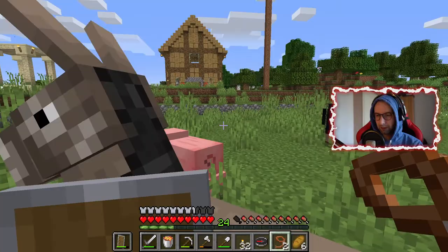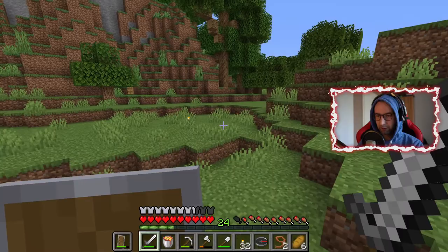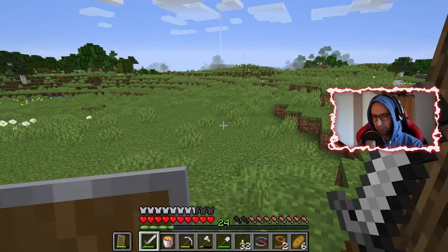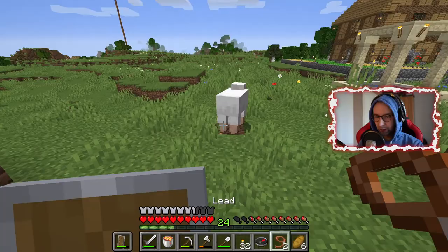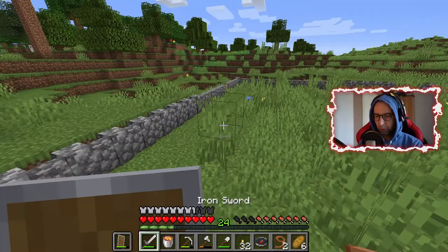I hate it when they're inside the high grass because you cannot interact with the animals then. I can hear a zombie — oh, there was a creeper but he's gone now. And here we have a sheep — yes, I'll need sheep! Come with me little sheep, we have a white one and a black one.